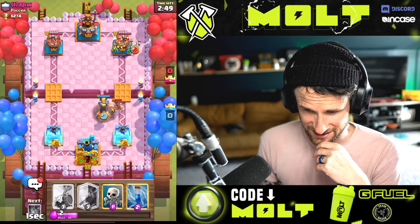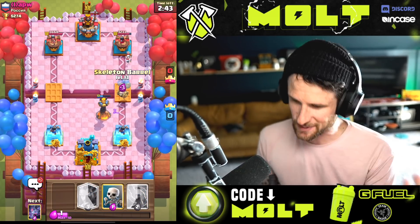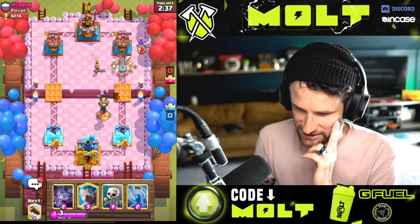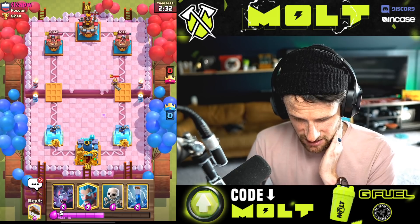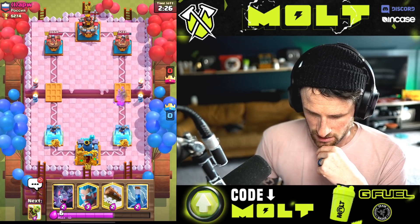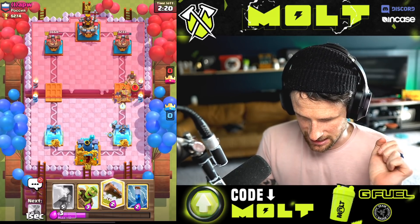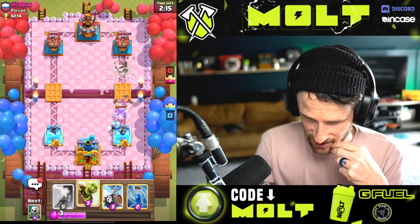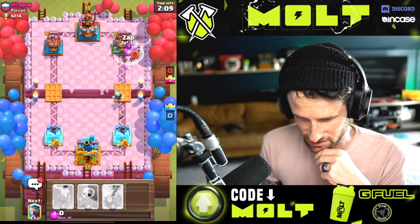I drop it right here and it's gonna work just fine — it'll hold it down. He's probably gonna go Musketeer, which I'm fine with. Yep, pretty obvious basic boring deck. Now if he goes Hog I have Ice Wizard and Bats to stop it. I'll log this back as well — that should stop the Hog. It will indeed stop the Hog. Nice. We throw this down too and that gives a little bit of time — oh, he zapped.